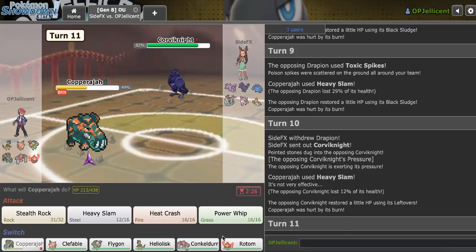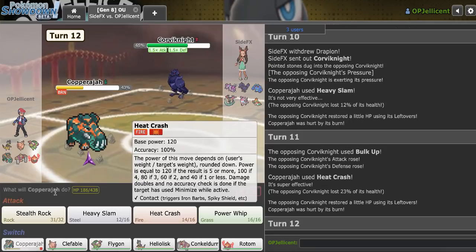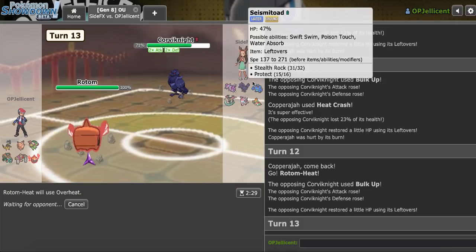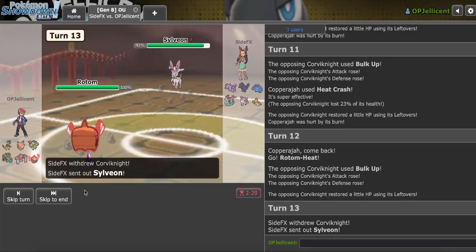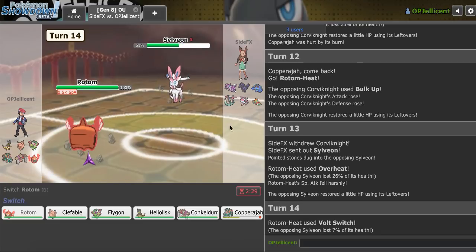Toad is weak — I could probably get in Rotom here, but if they U-Turn that would be a bit annoying. Yeah, Rotom — I'm not letting you just sit here and do this. I'm just going to Overheat — either this dies, or I get more damage on Toad, which I actually need. They go hard Sylveon. Now I kind of wish I Nasty Plotted, but at least I can Volt out. They might deny the Volt and go into Seismitoad, but I figured they wanted the Wish more than anything.